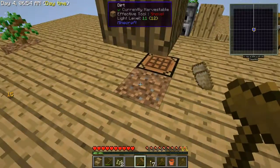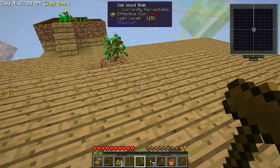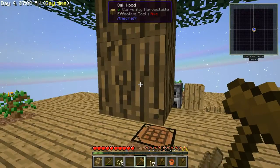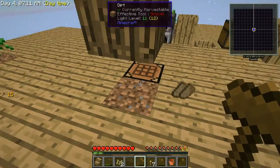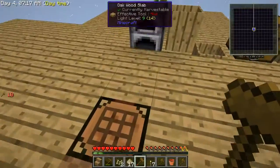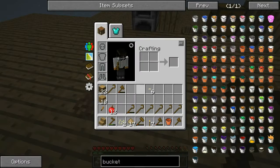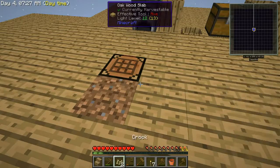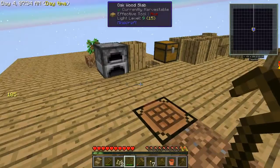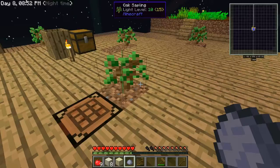The only reason I'm taking this bottom one out and then doing the rest is because I'm still not 100% sure that Vein Miner won't take this out if I hit it down here. I'm assuming it won't, but it's not worth the risk. Maybe once I have jetpacks, I'll give it a try. Our spruce seed is now going to be planted there.